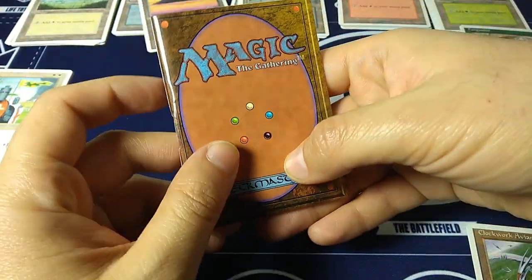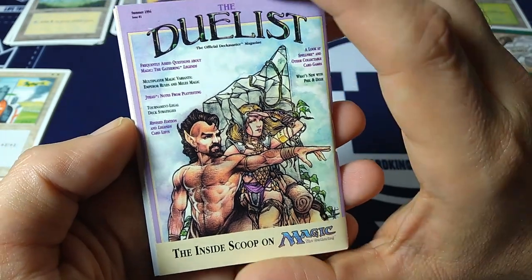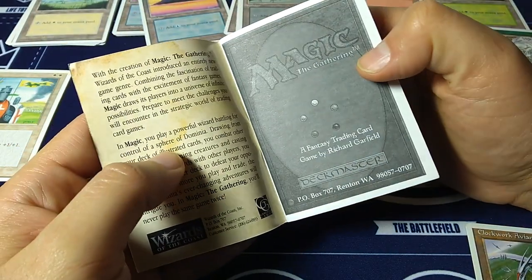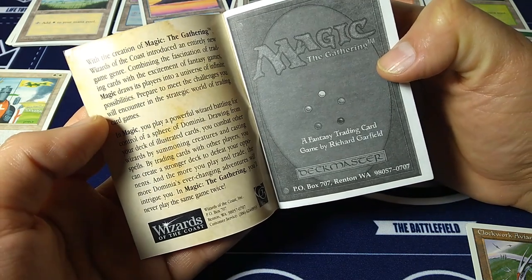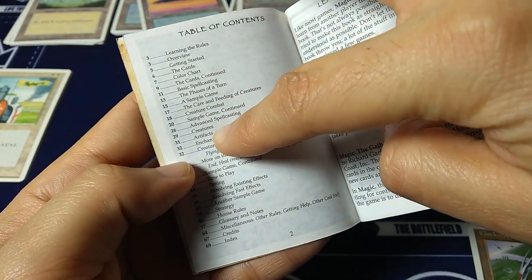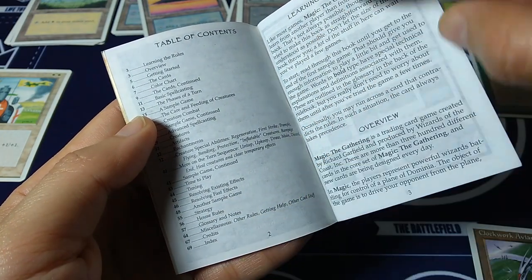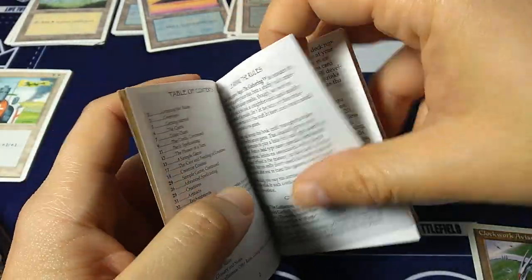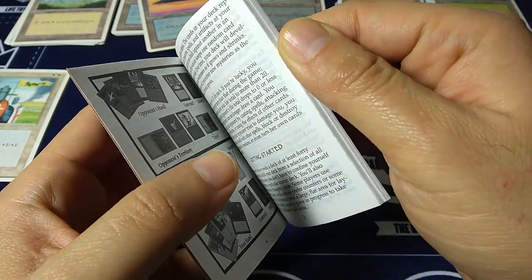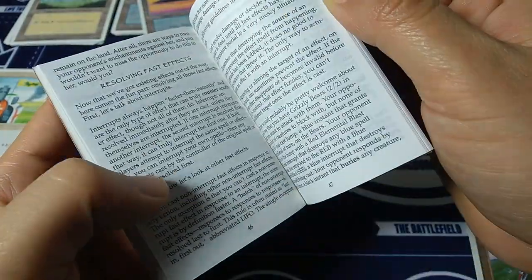Here is the rulebook — this is a video all in and of itself. And the Duelist magazine — this was the inside scoop you'd go read instead of going to their website. I don't think they had a website yet. This is the magic rules — 'With the creation of Magic, Wizards of the Coast introduced an entirely new game' — a fantasy trading card game by Richard Garfield. It breaks down everything: what's an artifact, what's a creature, the phases of a turn. The rules were a little different back in the day — resolving fast effects, house rules, index and credits. There was no exile zone exactly — that term didn't quite exist. I remember hardcore reading this from beginning to end, making sure I understood the rules.